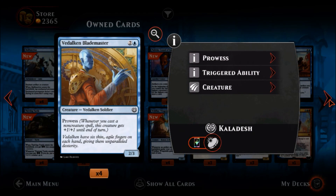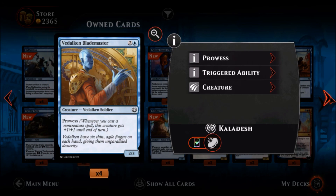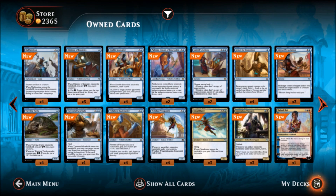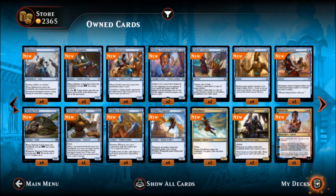Vedalken Blademaster — one blue two colorless, a common Vedalken Soldier, a two-three with Prowess. Prowess is still around and three mana for a two-three with Prowess is not bad — this guy might make an appearance in Prowess decks. Last card: Weldfast Wingsmith — one blue three colorless, a common creature, a three-three. Whenever an artifact enters the battlefield under your control it gains flying until end of turn. We've seen similar things, not impressed. That's it for the blue cards — we'll look at the gold cards in a separate episode. Go down to the comment section and let me know what you think. Thanks for watching and I'll see you soon.